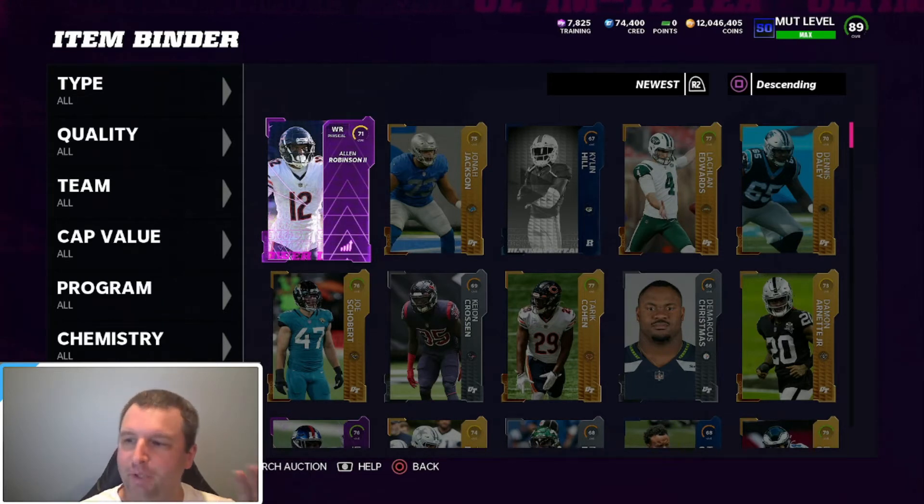Silvers we averaged out to 500 apiece, which equals 31,500 because we had 63. Then power-ups — if we were to go ahead and sell everything we'd have 62,300. Obviously you could do whatever you want with those cards.